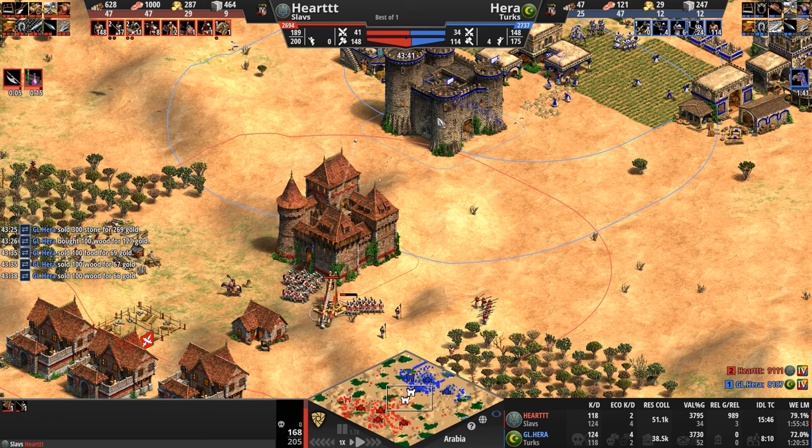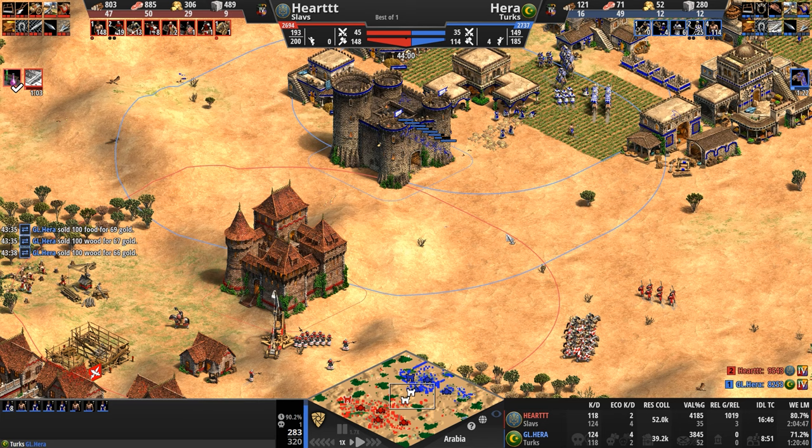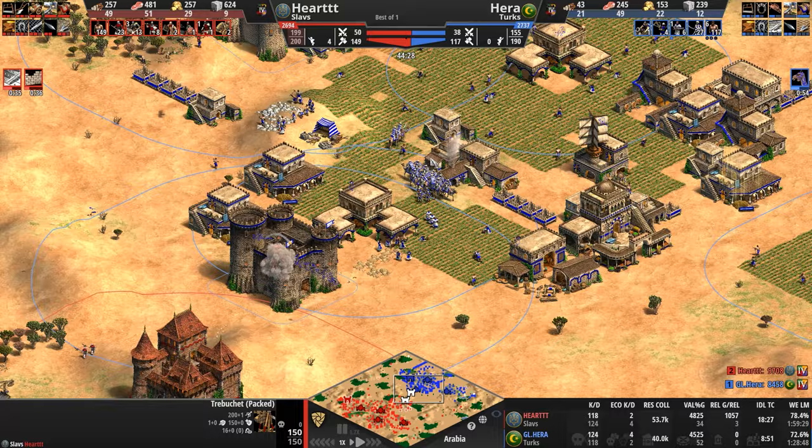So he'll be able to start pumping out hand cannoneers — hesitantly, because he does have two archery ranges. I love that our Slav is on the high ground, dealing 25% more damage to the castle under siege. Hera has to pull eight villagers to repair — the last thing you want when you're down 34 villagers is to pull eight of them to repair a castle.